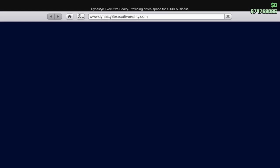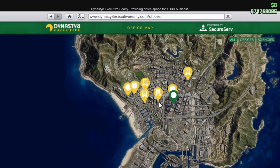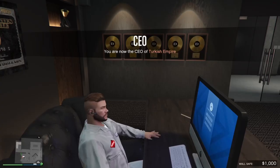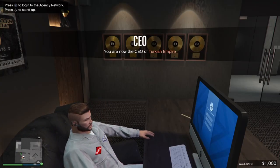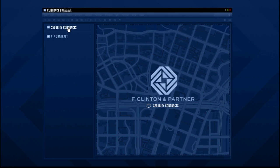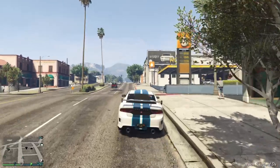The first thing you will need if you want to play these missions is the agency property. If you don't have it yet, you can get it on Dynasty 8 Executive on the PC in your office. You have the option to launch contracts — the security contracts and then also the VIP contract. If you want the payphone hit missions, you will have to complete a couple of security contracts.